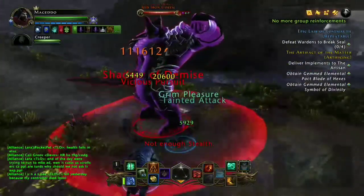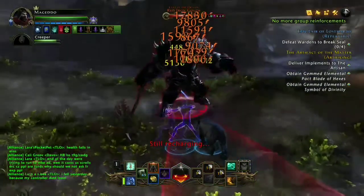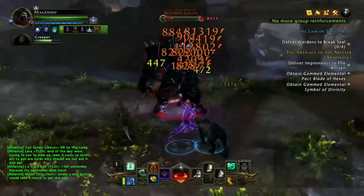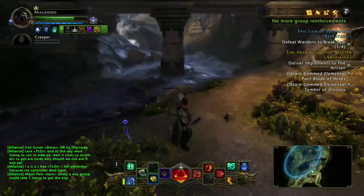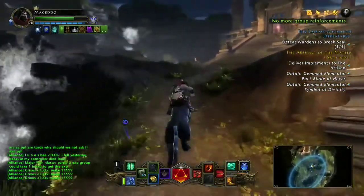Hey, welcome back to another Megiddo Gaming video. Today we're doing part 1 of our series on how to make Astral Diamonds in Mod 13 and 14. We're going to start off with something that I consider the backbone of the entire thing. And before you click away, because I'm about to say what you think I'm going to say — it's VIP.